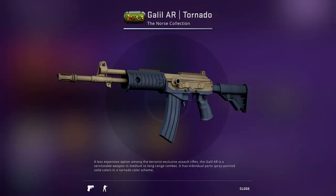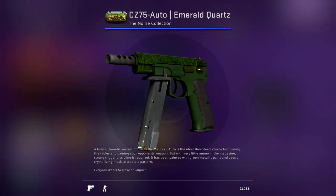For the Norse collection, we have the Galil AR Tornado. This is one of the cheapest ones you can invest in. The reason this one's so good right now is because the Galil actually just got buffed, and if that buff does remain and they don't find it too overpowered, then the Galil Tornado is obviously going to be a very strong investment going forward. Next up we have the CZ Auto Emerald, also from the Norse collection — it looks really nice and it's going to be a very strong investment.